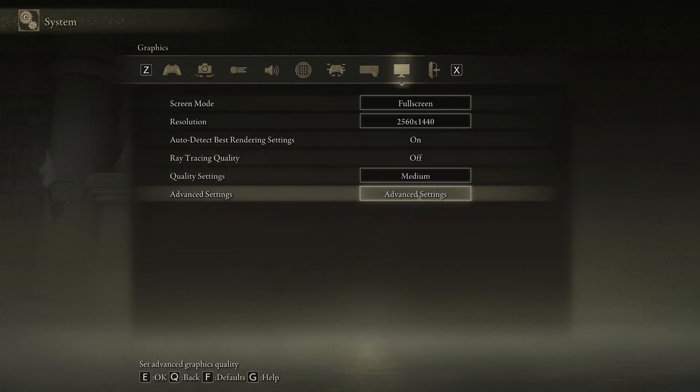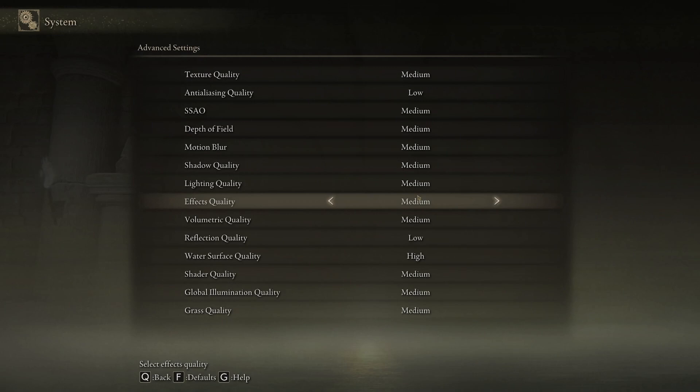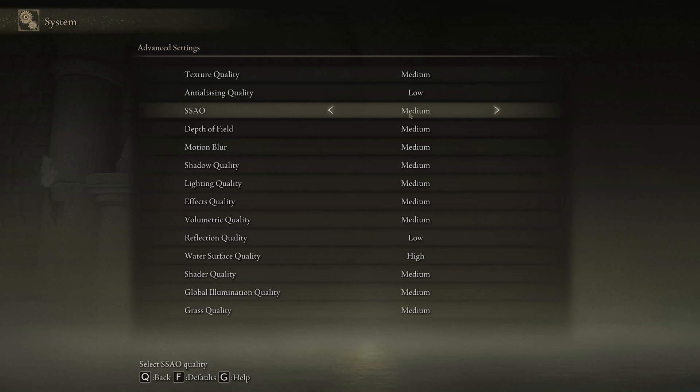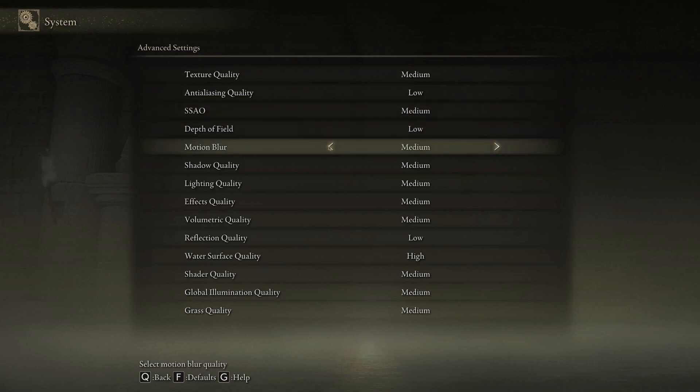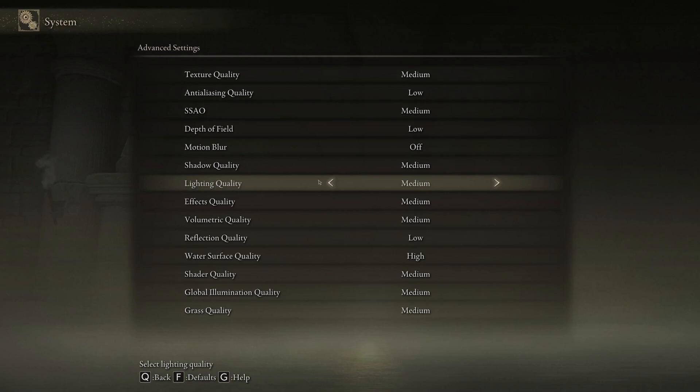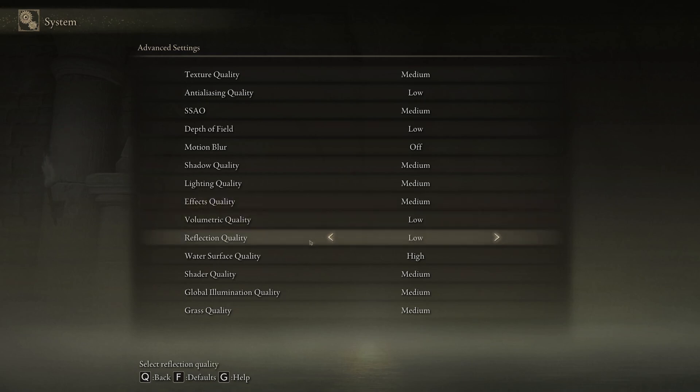Go into the Advanced tab and set Texture Quality to Medium, Anti-Aliasing Quality to Low, SSAO to Medium, Depth of Field to Low, and Motion Blur to Off. Set Shadow Quality to Medium, Lighting Quality to Medium, and Effects Quality to Medium. Set Volumetric Quality to Low, Reflection Quality to Low, Water Surface Quality to Low, Shader Quality to Low, Global Illumination Quality to Low, and keep Grass Quality at Medium.